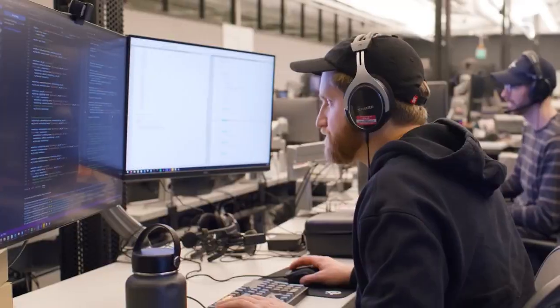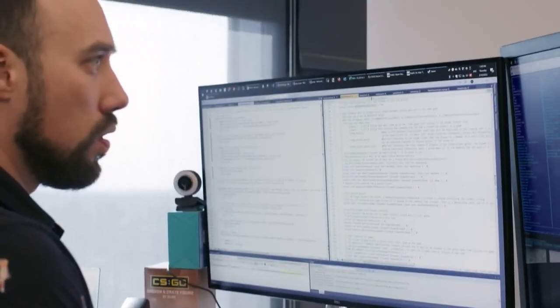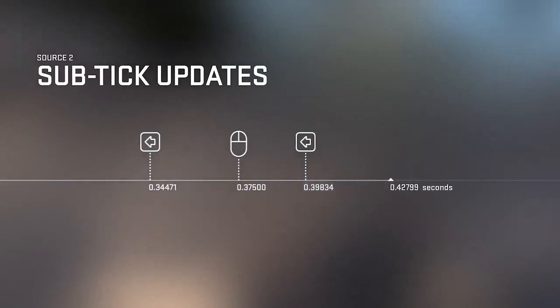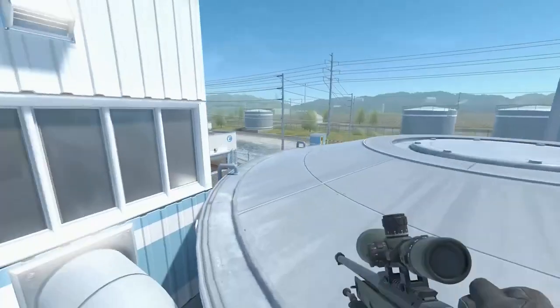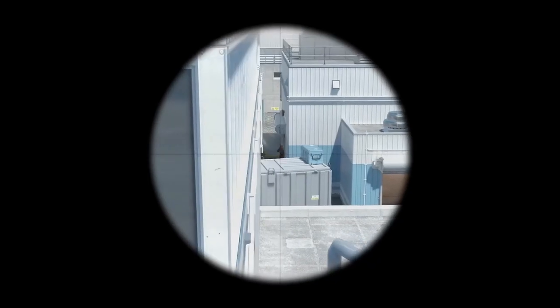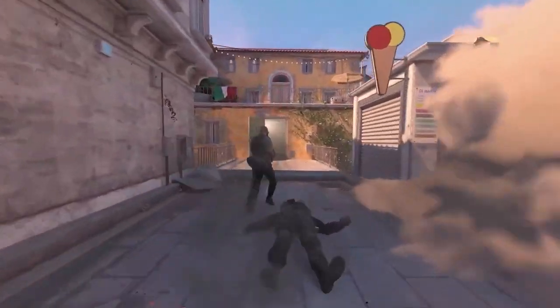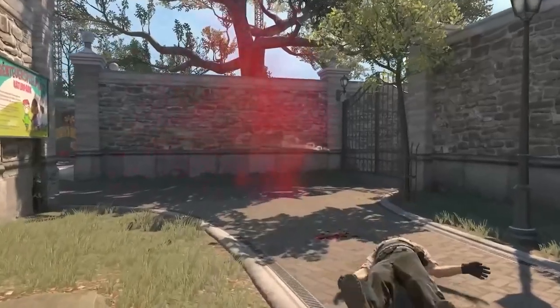That's why with Counter-Strike 2, we're introducing sub-tick updates. The tick rate no longer matters for moving and shooting. The server will know the exact moment you fired your shot, jumped your jump, or peaked your peek, and the server will calculate your precise actions between ticks. So what you see is what you get.